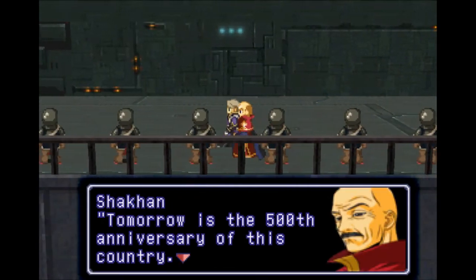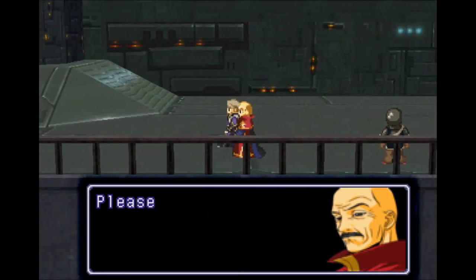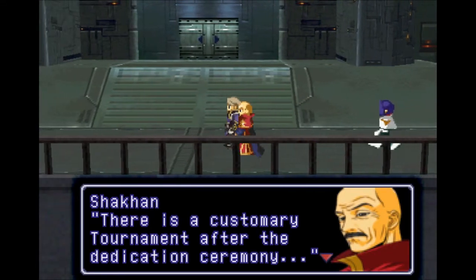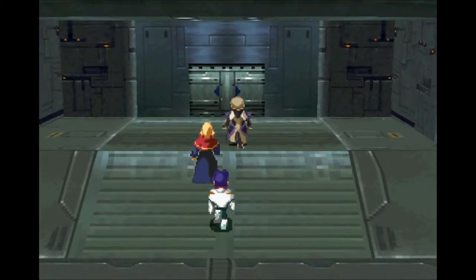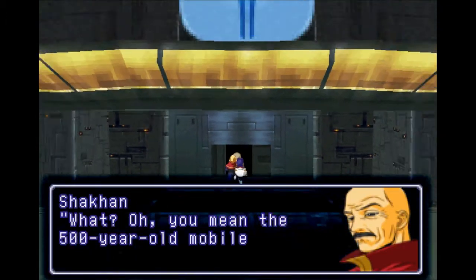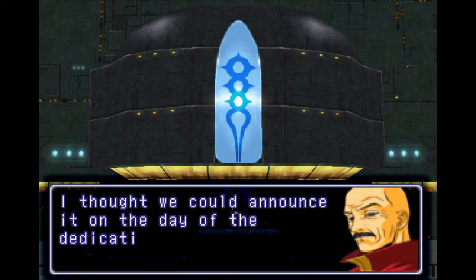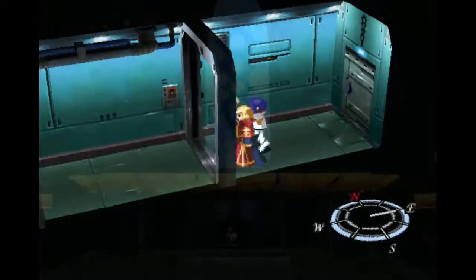Tomorrow, coincidentally, is the 500th anniversary of this country — sounds like a crawler trigger. Please come to the dedication ceremony. And Yang can freaking power walk — good for you. There's a customary tournament. What about the incident in that report? The 500-year-old mobile weapon excavated from the ruins — thanks to the ethos, the repairs are complete. So they apparently have a 500-year-old gear.